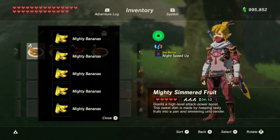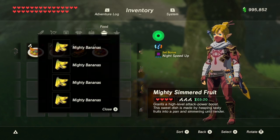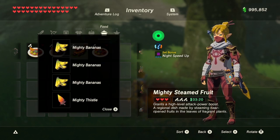Bananas are great because they are easy to find and they can easily get you a level 3 attack when cooked. Each one will give you 50 seconds, and you need 4 for a level 3 attack. If you want to save bananas, you can cook 3 and the fourth material can be any material with the word 'mighty' in its name, but since they are easy to find it doesn't really matter.